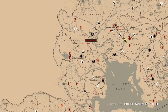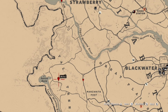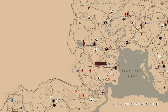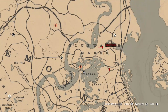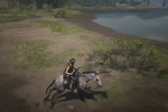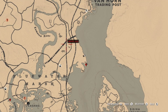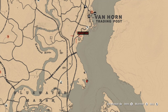You can also find eagles near Lake Owen Gila, bears in Tall Trees north of Manzanita Post, and near the cougar spawn in the Great Plains. There's also a bear that randomly spawns in the bayou/Blue Water Marsh area, and a little north of that you can find badgers — which is the same area where you're getting the game meat.